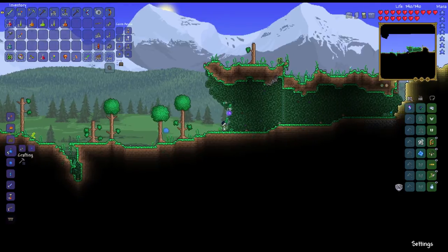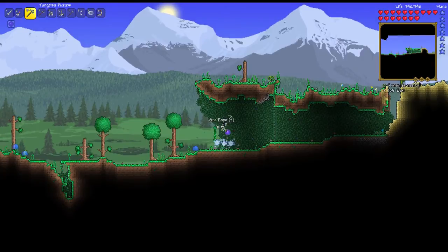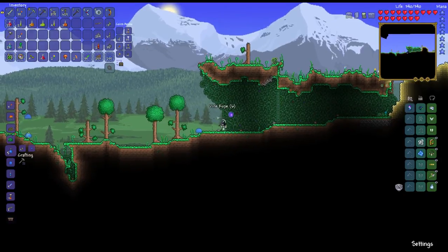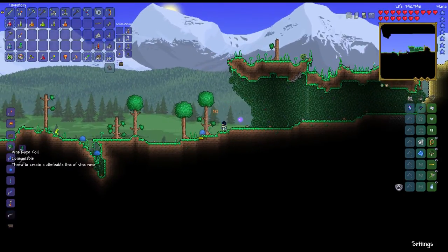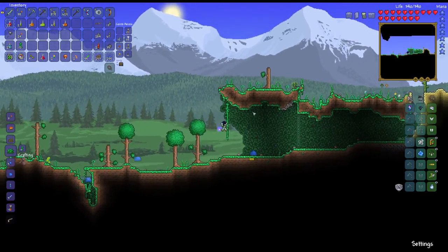This doesn't say they can be climbed on, but of course you can climb on these just fine. They can also be used to make rope coils, just like you can with regular rope, as you can see — rope vine coil. You just throw it and it lays down some rope for you.